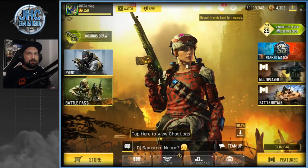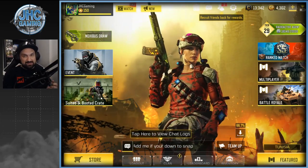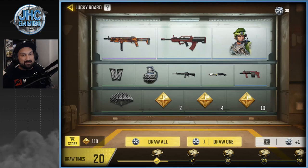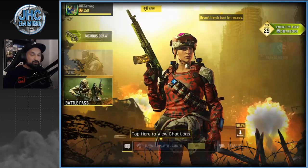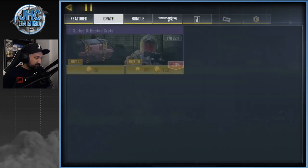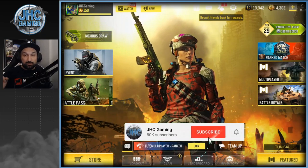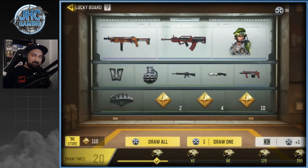Hey guys, Johnny here back with another Call of Duty Mobile video. Today is Monday, crate opening video — it's the first one of the season. We got tons of stuff to open: the clan crates, the brand new lucky board with 30 tokens to spin all at once for a mega bonus of 100 extra coins, and some spending in the store trying to get the hazmat bomber. Should be a good video — 25 clan crates today. Make sure you subscribe for daily CoD Mobile videos.